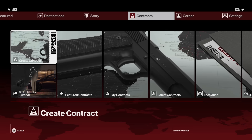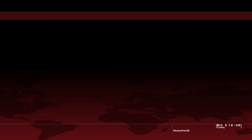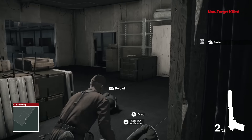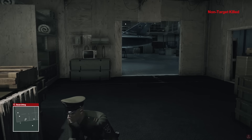Contracts make an appearance again so you can create your own missions for people to play online and set the rules for how the kill should be achieved, and of course you can play other people's creations as well. IO Interactive will also be dropping elusive targets into areas which are only available for a limited number of hours. I'm not quite sure how that works yet because I haven't played it, but it is an interesting idea.